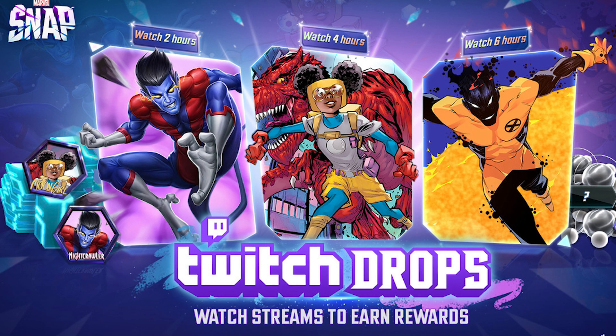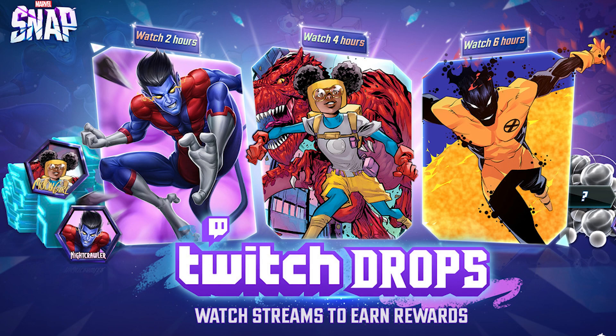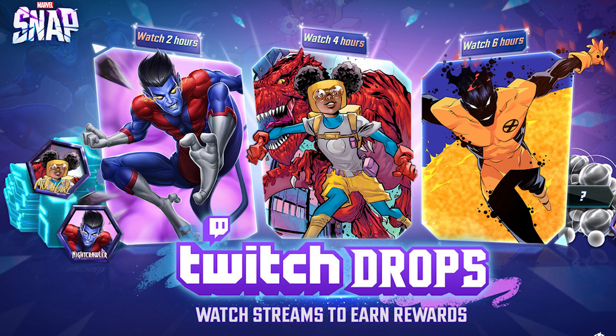To get these, all you have to do is link your Twitch account with your Marvel Snap account — link in the description below. Really easy: go in-game, check your Snap ID, link it to your Twitch on the website. Takes about two minutes. Then turn on a Marvel Snap stream that has drops enabled, which most creators are going to have enabled. Watch two hours for Nightcrawler, four hours for Moon Girl, six hours for Sunspot.